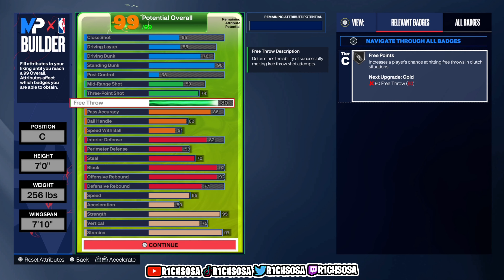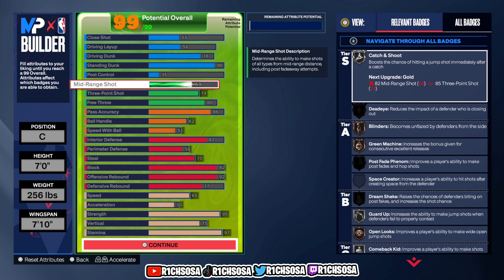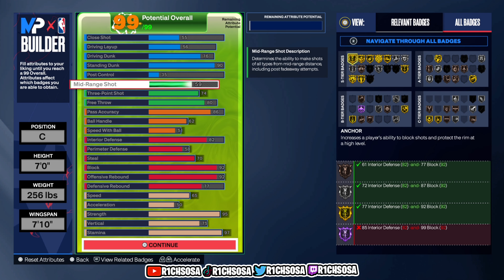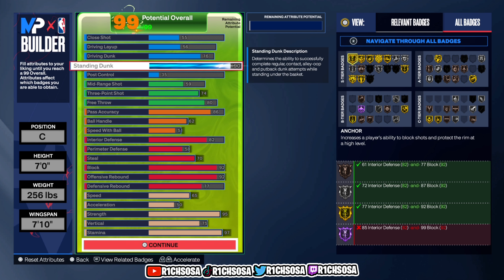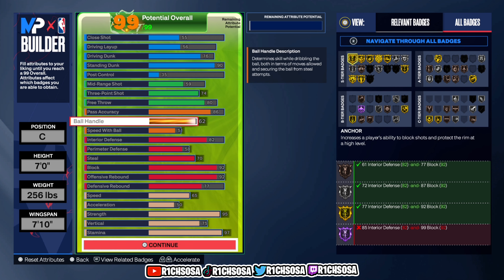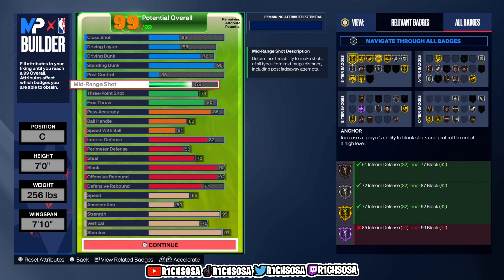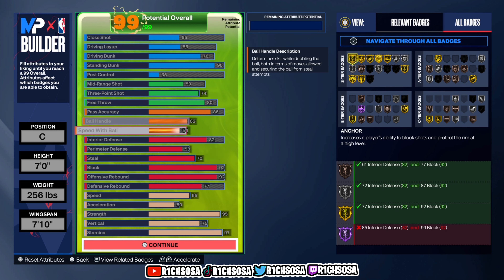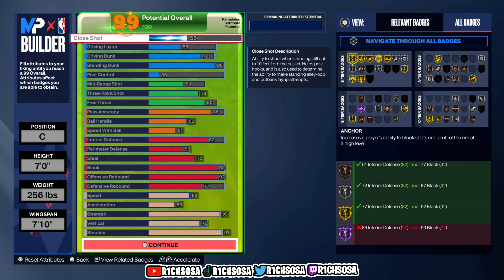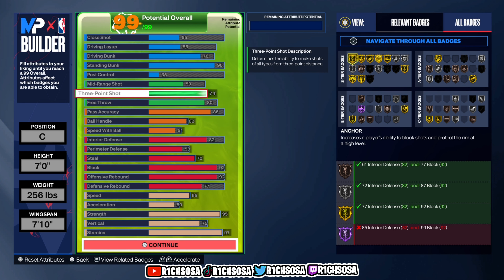Let me know your thoughts and opinions on this build and if there's anything you'd do differently. Also take into consideration: if you buy your own boost that's at least a plus four to five. If you activate your takeover or the Mamba Mentality badge, that's a plus ten across all areas. You can also wear gear for a plus one or more, and you can win unlimited boosts from events or the daily spin.